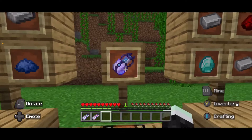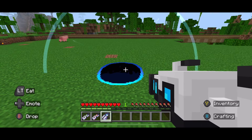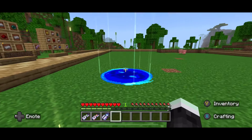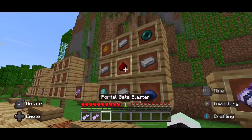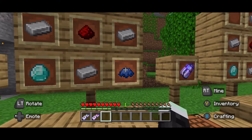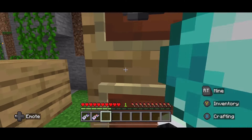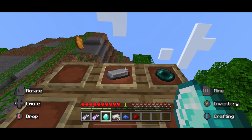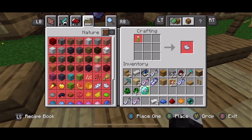The next item is called the Portal Gate Blaster — these create bigger-sized portals. This is the crafting recipe: it's basically the same layout but you need orange and blue dye, and there's also a diamond that you place in the bottom left corner of the crafting table.